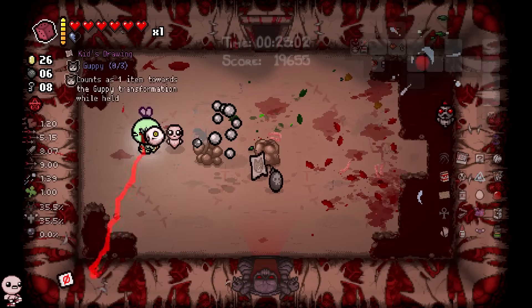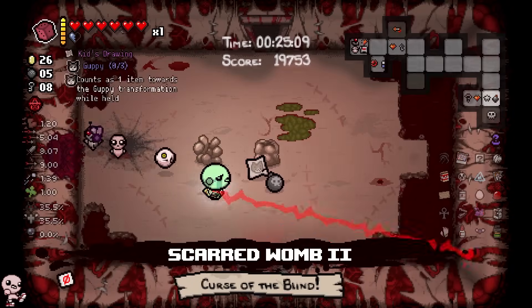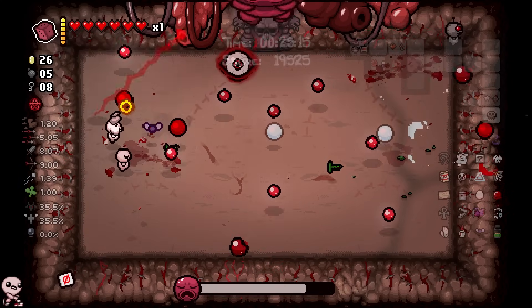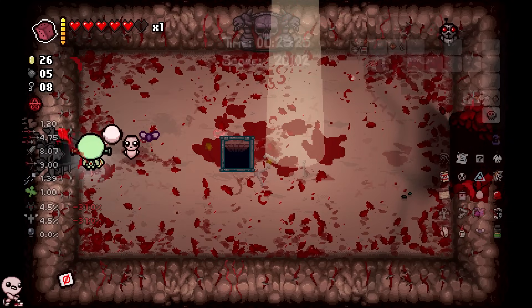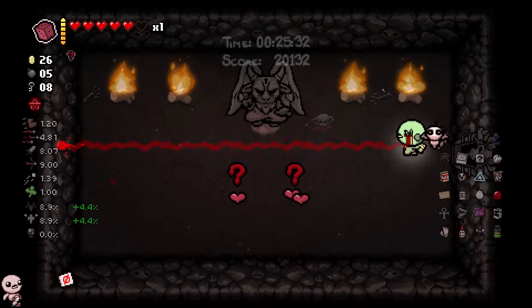Looks like we got very lucky with our Womb mapping today. Let's see if this is the super secret room — it probably is. Nice. I don't know if I really want to take Gupster, just because no-trinket's gonna be so strong in the chest. So let's do this instead — I will now counter the lasers with my own laser. I feel very powerful. It lives, it dies.